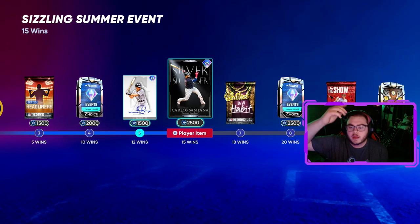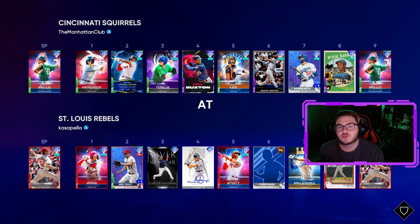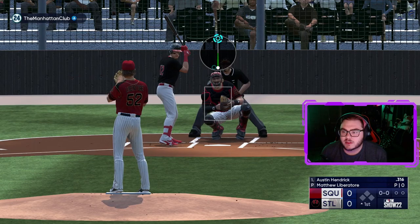We're going to put them on a team and debut both of these guys together in ranked seasons. We're putting Buhner in right field batting fourth, and Santana at first batting third. We're the home team facing Bray and Baio, the Cincinnati Squirrels, here at the Cove. He's rocking a record of 33-17. Pretty good record. We've got to fight for it.